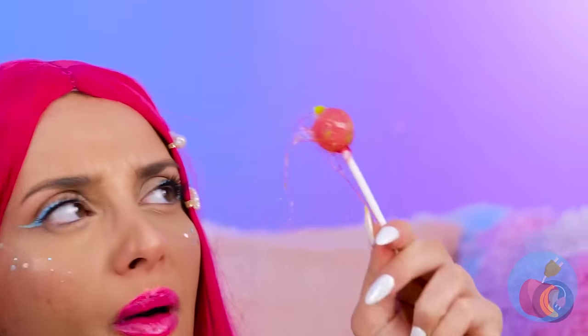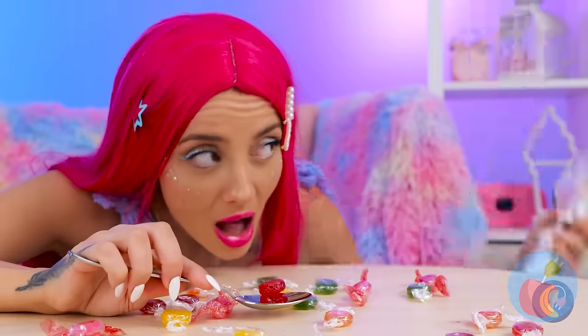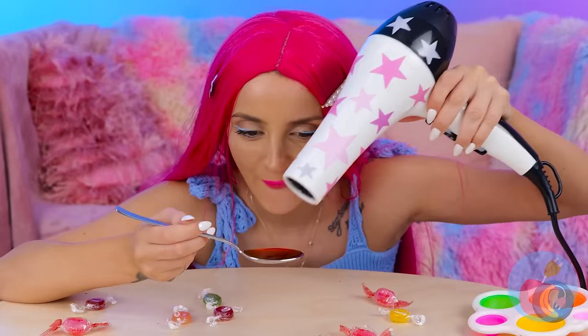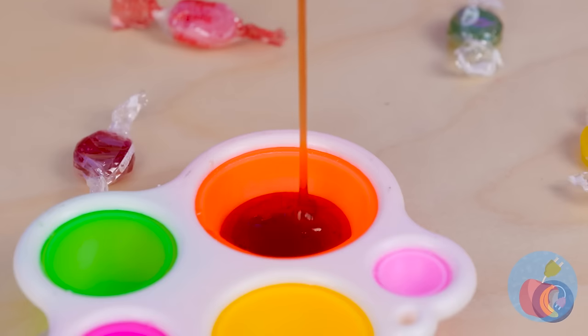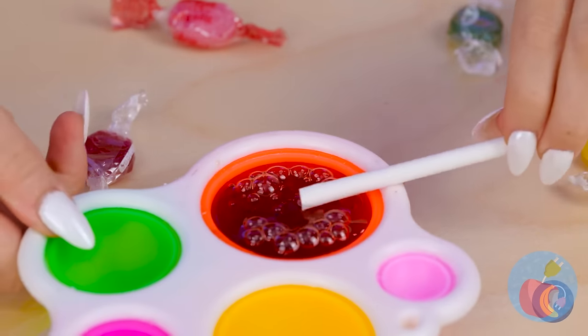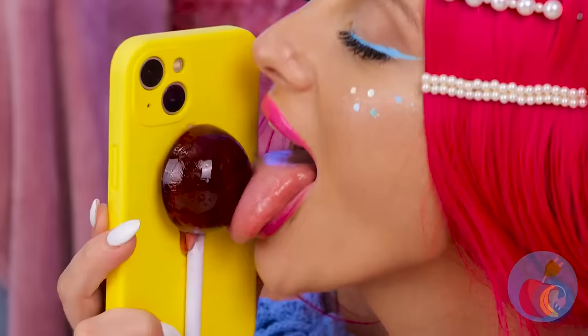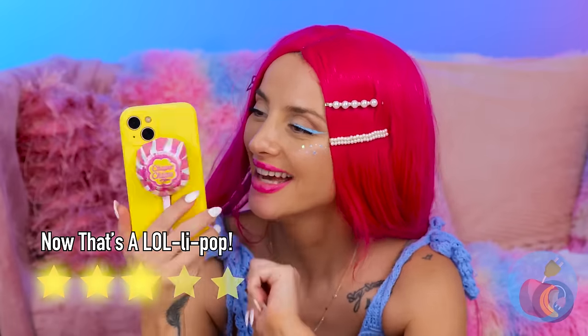When it comes to this girl and lollipops, she likes to go big or go home! So let's melt up some caramel candies and pour it up inside this mold. Quick, add a stick before it dries! That flat side could come in handy. Remember, all the cool lollipops have wrappers!